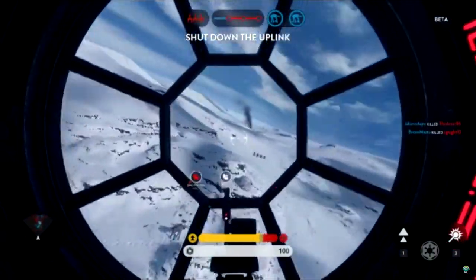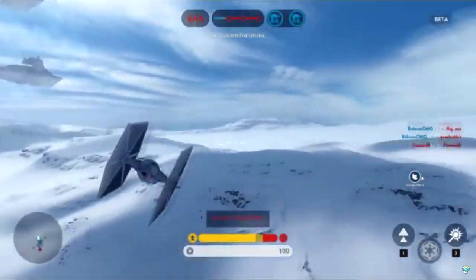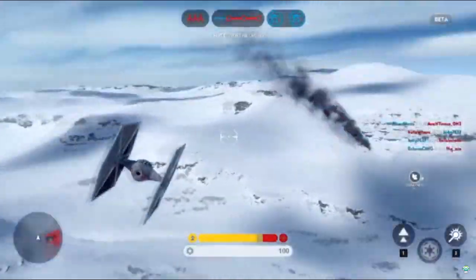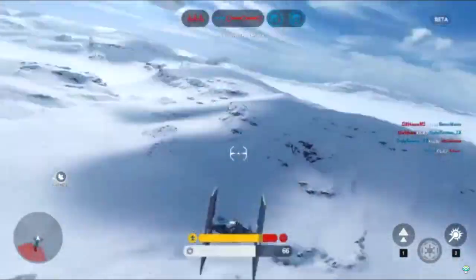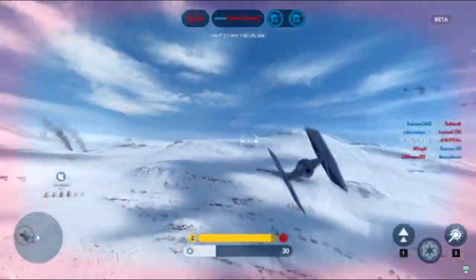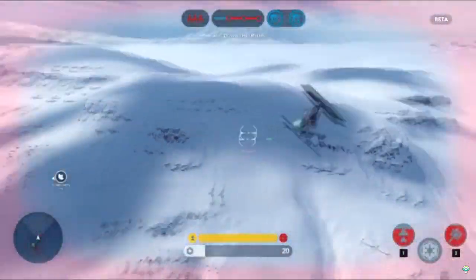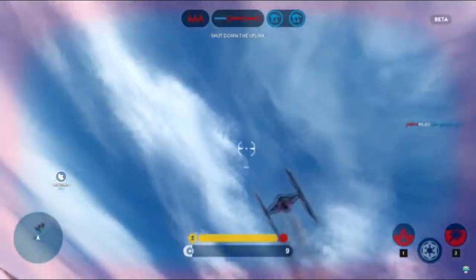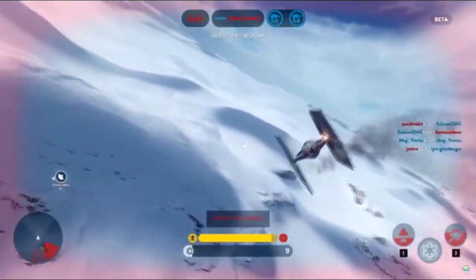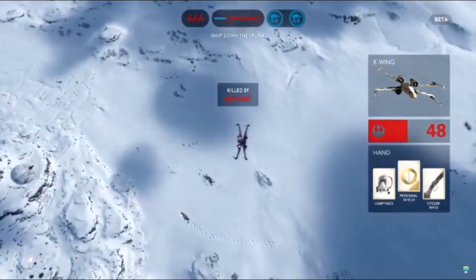I'm sure there's some controls I'm missing. I'm sure there's more to this than I'm giving it credit for, but I don't know. It's basically move right with the mouse and you move right. And that's it. I don't know how to do tricks. How do you do loop-de-loop? I don't know how to shake him off. How do you do aileron rolls?